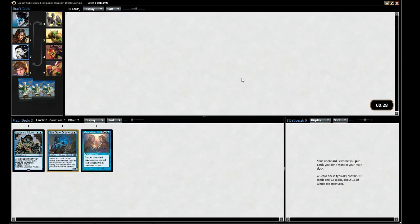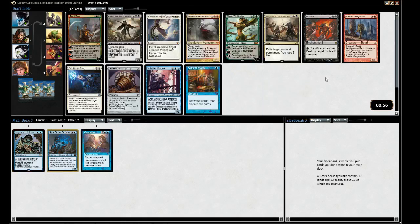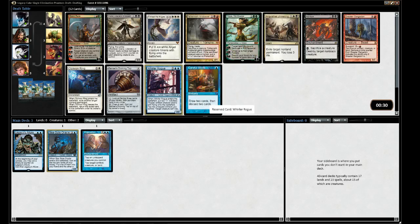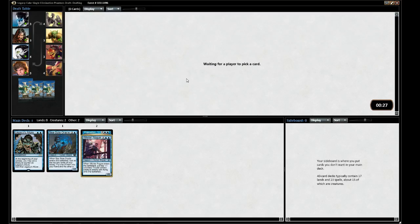We've done the take Dual Land strategy before. Whirler Rogue actually works really well with Opposition - it's perfect. The Oblivion Ring is good. Nissa's good with Opposition, but I like Whirler Rogue. Token generation and flying. We're still very open for the second color.